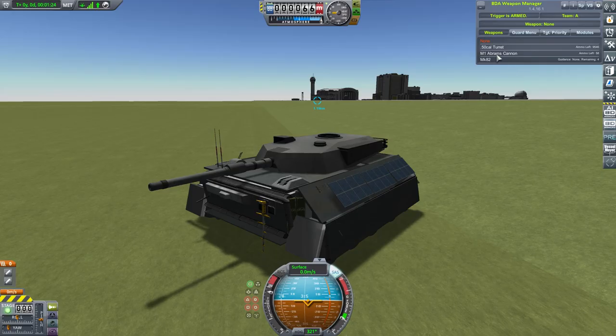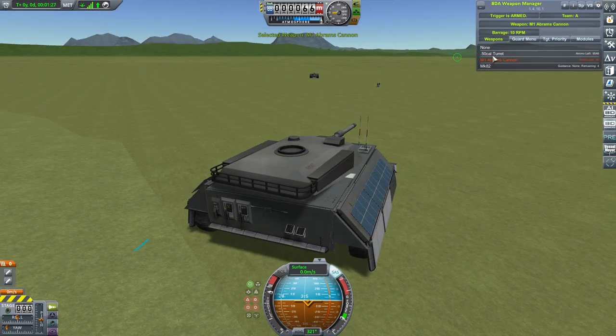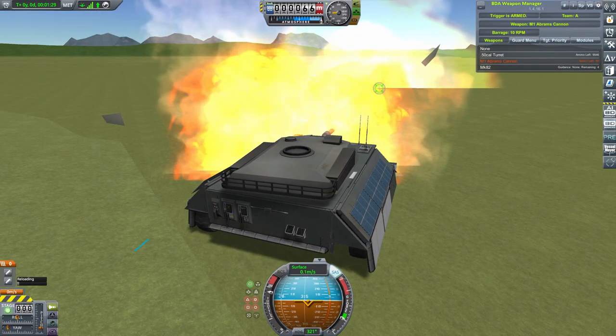Ripped straight off an M1A2 Abrams, we have the M1 Abrams cannon. Delivers powerful tank shells directly into your soul. S tier.